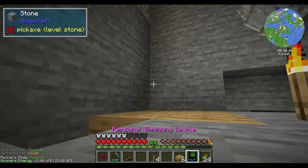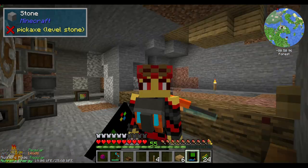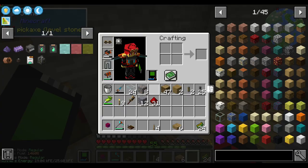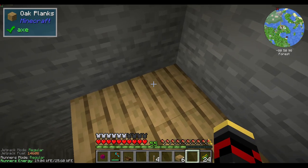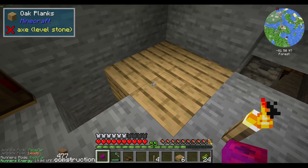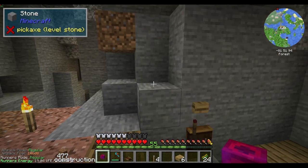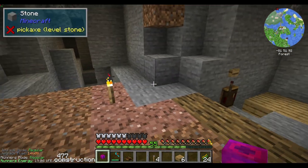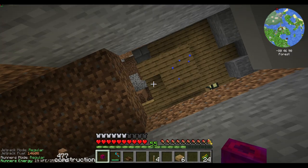Pro tip: do not go on these elevators when you're shrunk, because the way the game works is that it calculates fall damage based on distance traveled. So for example, if you're dropping from a two-block height there's no damage, but anything higher than three or four blocks you take some damage, and anything higher than about 20 blocks without free runners you're going to die.